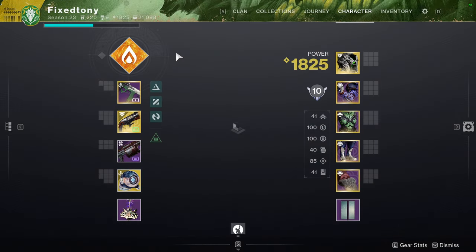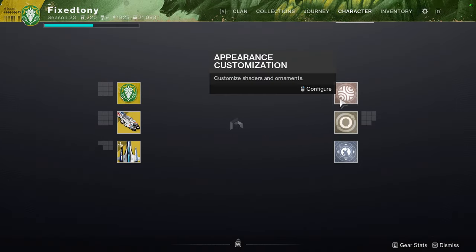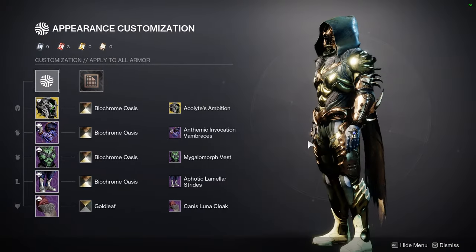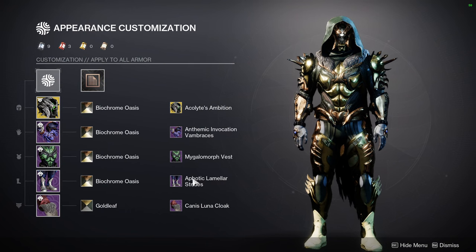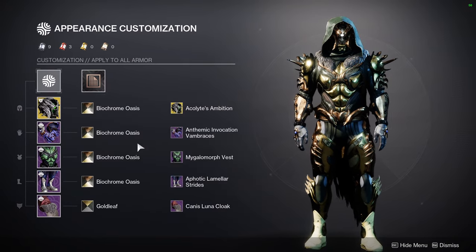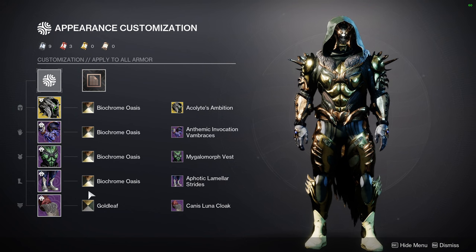Before we start, let me show you the fit because I know people are going to ask. I've been playing Iron Banner since it's up for the week, so I'm using a new set. For the helmet: Acolyte's Ambition with the Wormgod Crown, since that's the better option because everything changes color. For the arms: Athemic Invocation Vambraces. For the chest: Megalomorph Vest. For the boots: Aphotic Lamilar Strides. And for the cloak: Canis Luna Cloak. The shader is Biochrome Oasis — the new Iron Banner shader. I'll definitely be making a video on it by the end of the week. You still have one more Iron Banner this season on the 30th of April, so you do still have an option to get it.